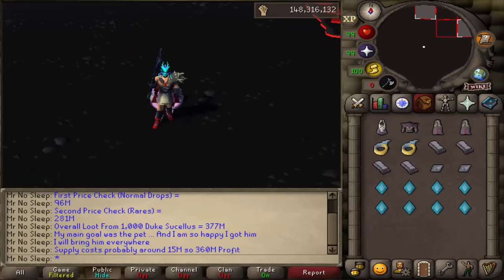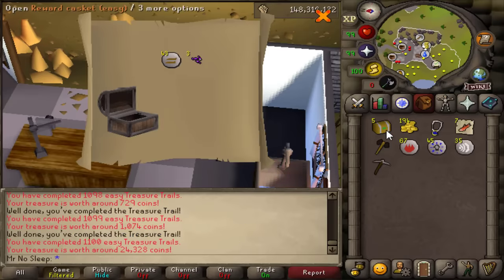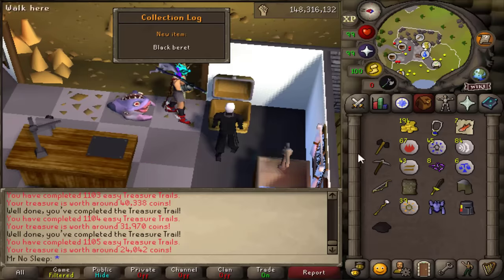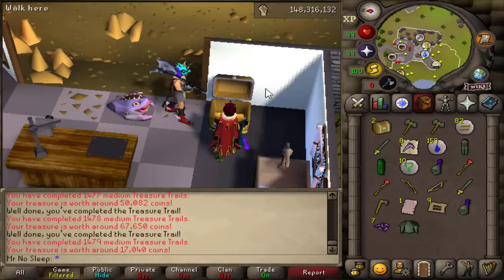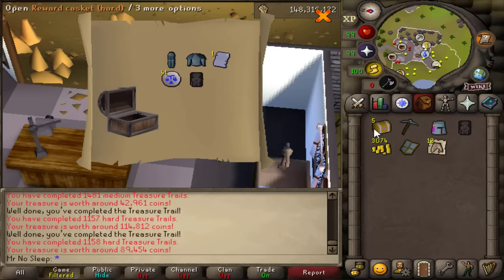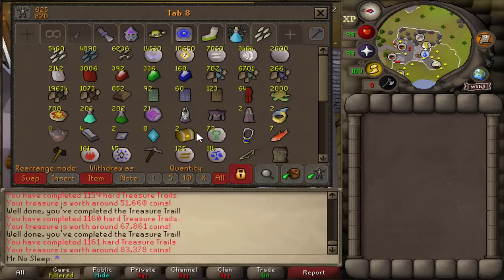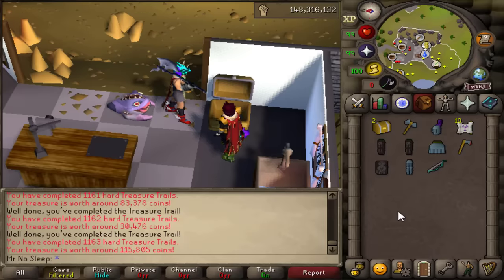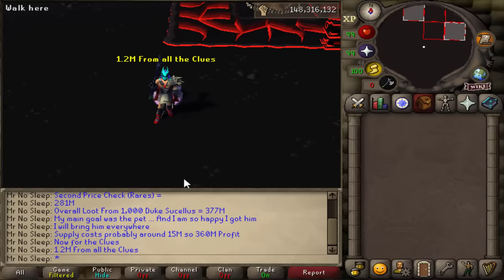Now for the clue scrolls. Nine easy clues — quickly opened, not much from them, I think we got two collection log spots. Nine medium clues next, going a little slower hoping for ranger boots — still nothing. No masters from the easies or mediums, no ranger boots either. Seven hard clue scrolls and then two elites — doesn't get more average than these clue scroll rewards. 1.2 mil combined from all the clue scrolls, which is just extra icing on top of this very large, delicious cake.